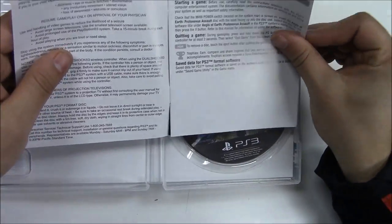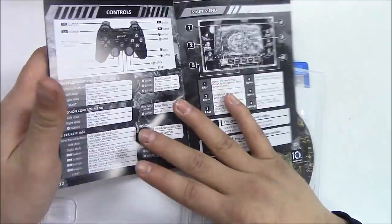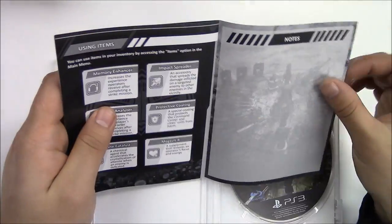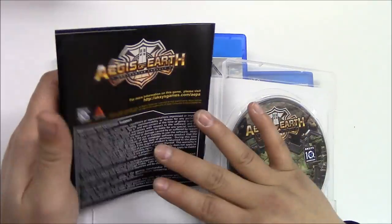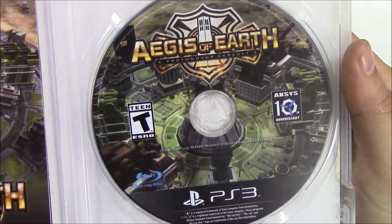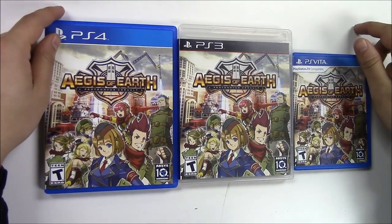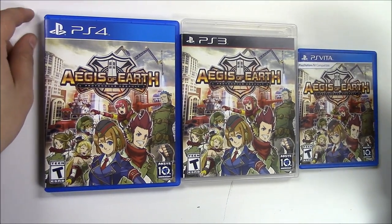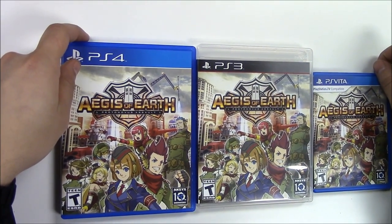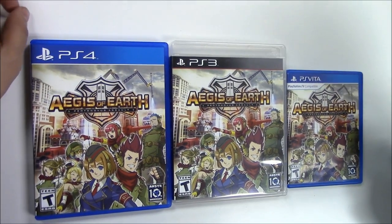We have some warnings, basic information, table of contents — yeah, it looks like it's the same stuff. Glad they included it. Let's get a quick zoom in of the game disc. That pretty much wraps up this unboxing for Aegis of Earth: Proto Novus Assault for the PlayStation 4, PlayStation 3, and PlayStation Vita. Thank you guys for tuning in to Popping Games for unboxings — if you like this video, go check out all the other ones on our channel. Thank you very much, bye!